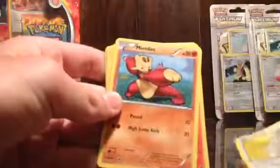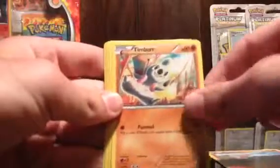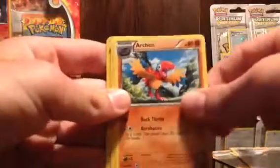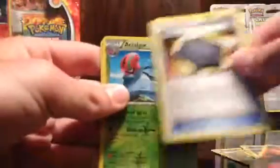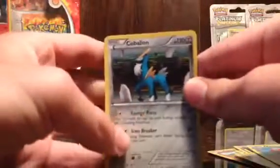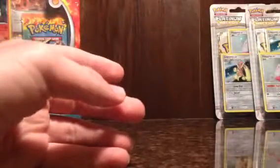I got Axew, Mienfoo, Larvesta, Timburr, Yamask, Archeops, Simisear. Plume Fossil, Accelgor, and a Cobalion. It's a pretty good pull. It's a rare one, a rare holo Cobalion, it's pretty cool.